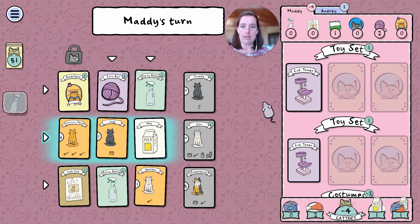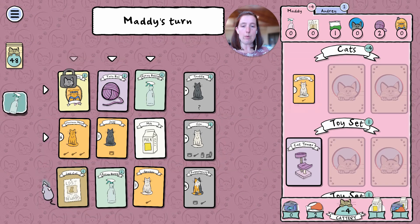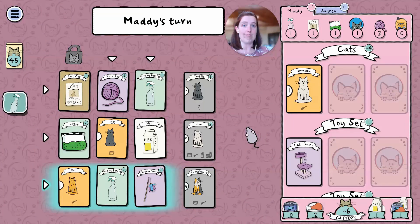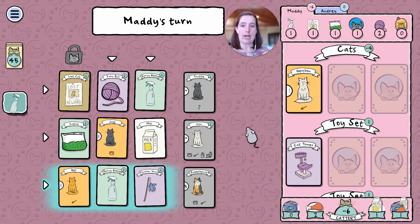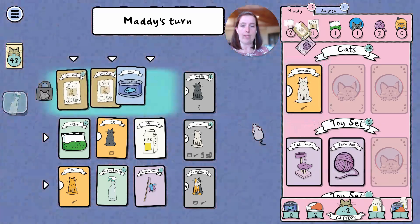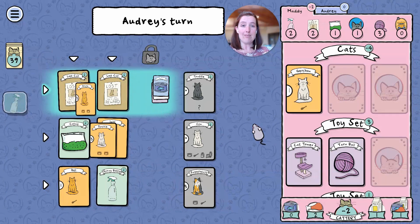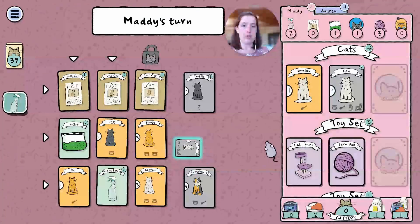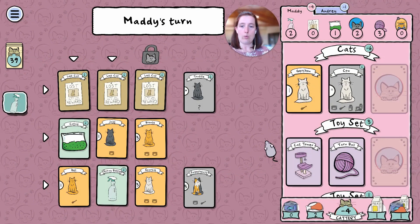I really want to get the Lost Cat Posters card because, as I discussed last time, Cow is a great card — a very overpowered card. So I think we're just going to get Cow and then hoard a whole bunch of food.